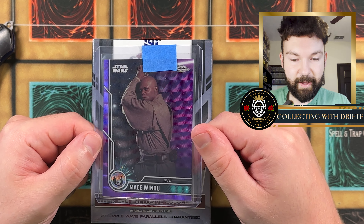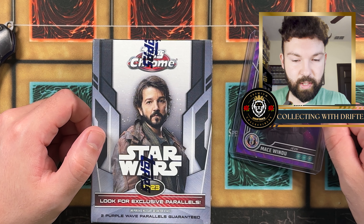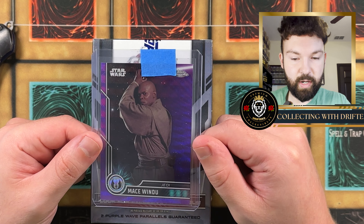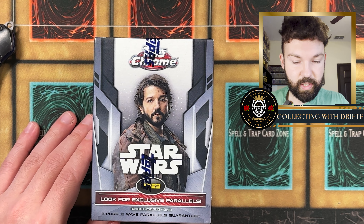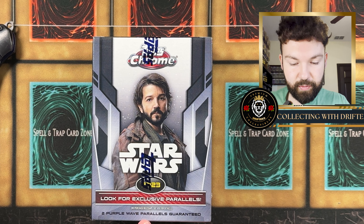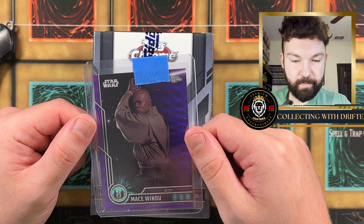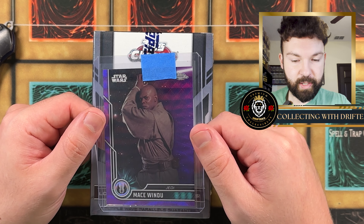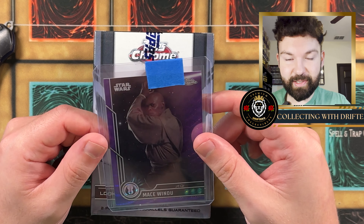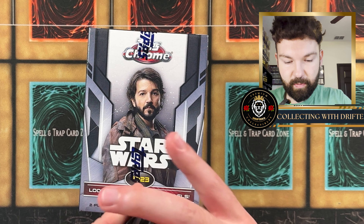I actually ordered this Mace Windu card right here — it is a purple wave refractor. With these boxes, it's very much like sports cards where Target and Walmart have their own color exclusives. Purple wave is exclusive to Target and black wave is exclusive to Walmart. It says look for two purple wave parallels guaranteed. I had to get this Mace Windu because it matches his lightsaber — it just looks so nice. I want to grade this; PSA does grade these.